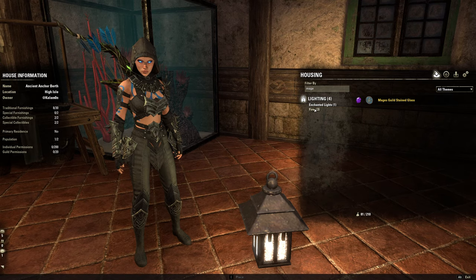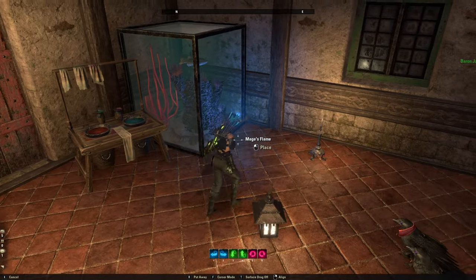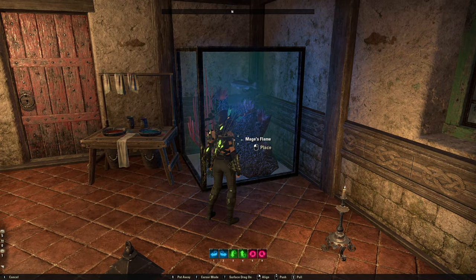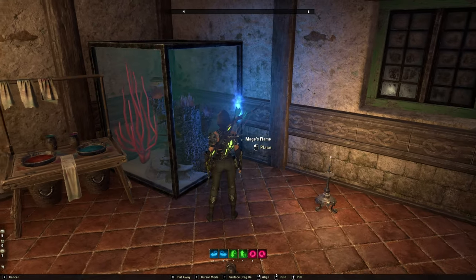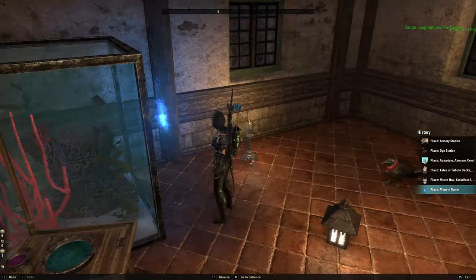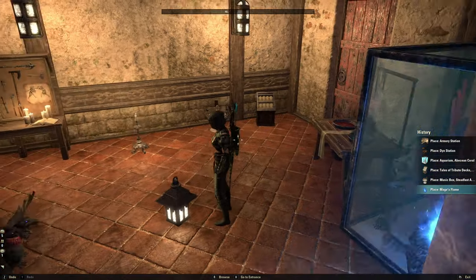This aquarium doesn't have a light of its own, but there are these mages flames — another crown crate exclusive unfortunately — but these actually work great for aquariums. You'll see that the glass actually hides the item itself but you still get that cool lighting effect, which I think is perfect for an aquarium. So we're going to add that.